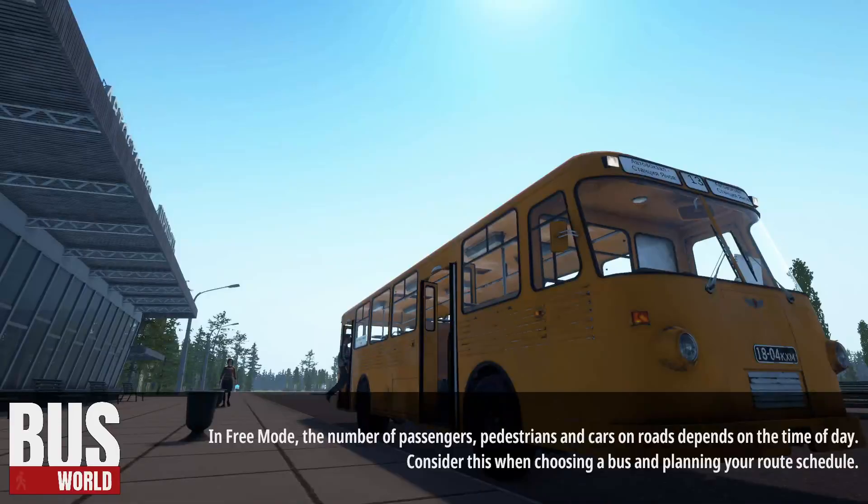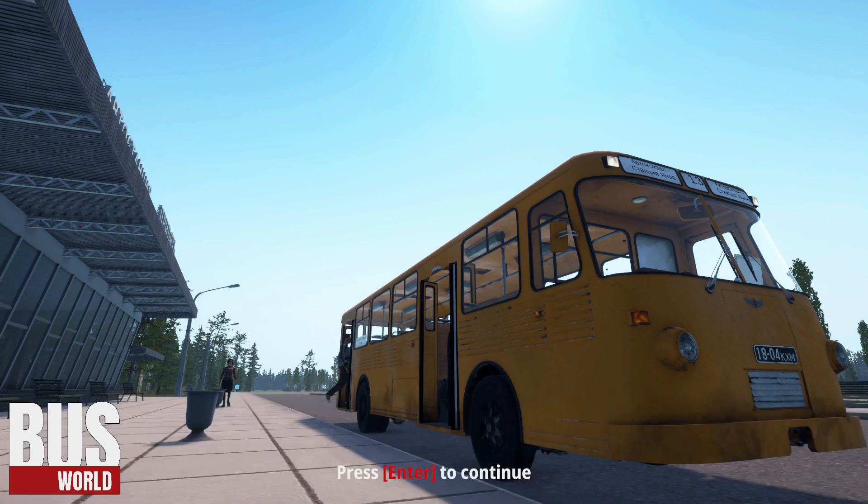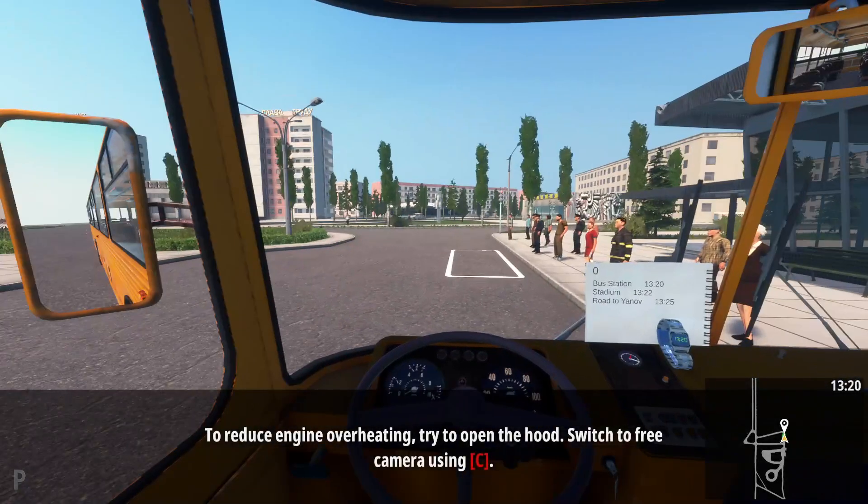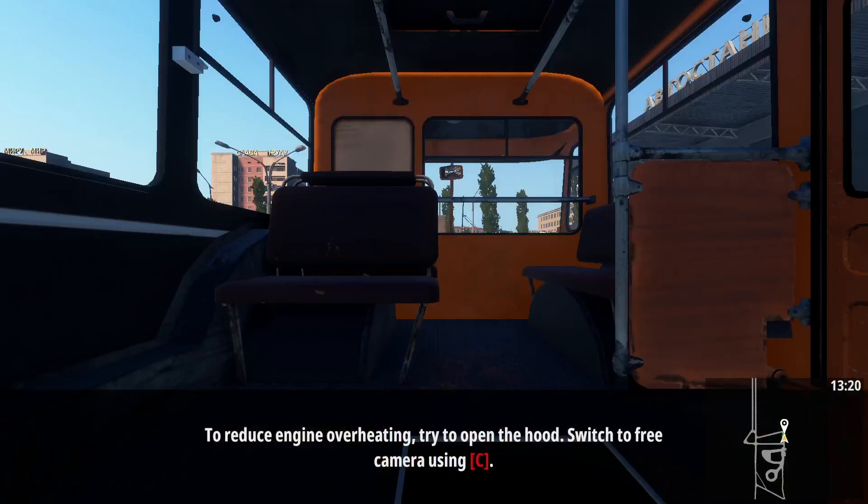The bus broke down already - okay so we were speeding there. I don't know how it broke down already, so we have to keep an eye on some sort of engine gauge. These scenarios do get more challenging as you go along. The first one was the evacuation - you're just following a convoy, so it's quite straightforward. Enter to continue.